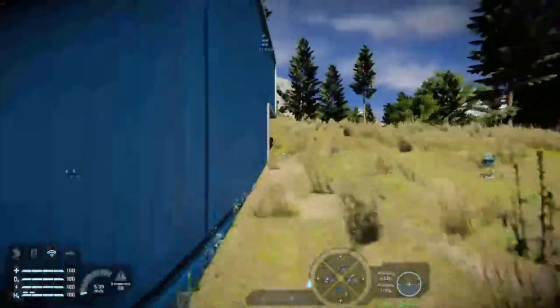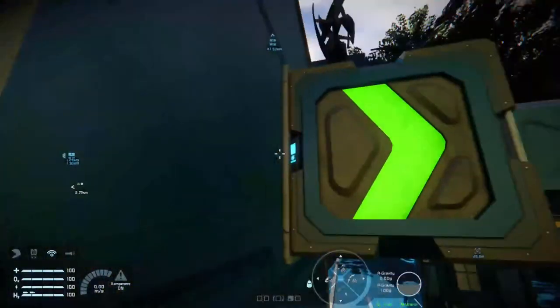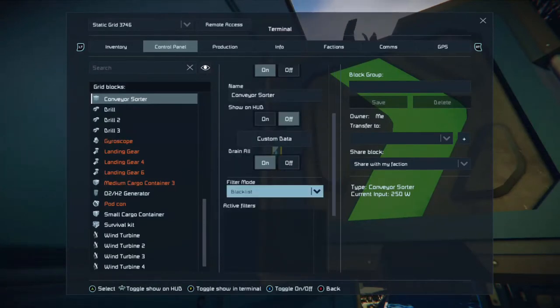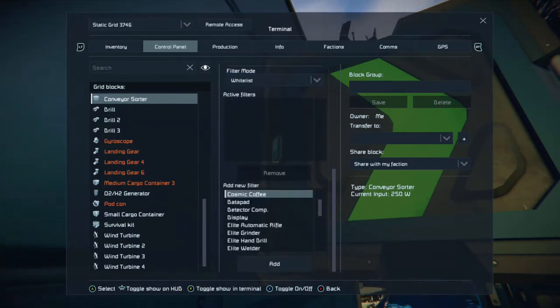Now let's say we only want iron to be transferred to the base and want to leave the silicon on board. Go back to the sorter — remember to press down. You'll see 'blacklist'. What we want to do is press A and press down on the d-pad to choose 'whitelist'. Then scroll down and push down on the left stick to get to the item menu.